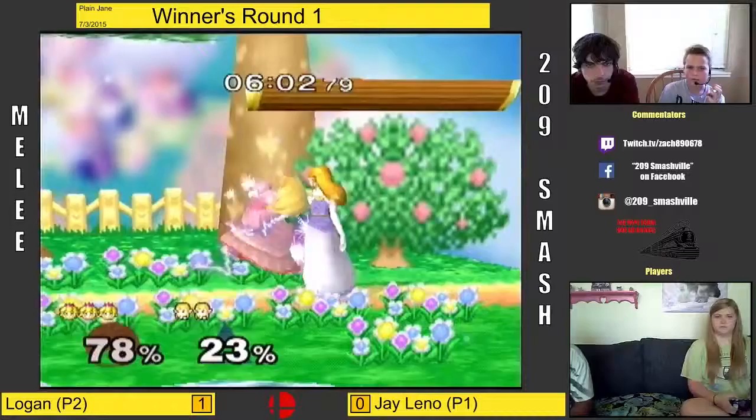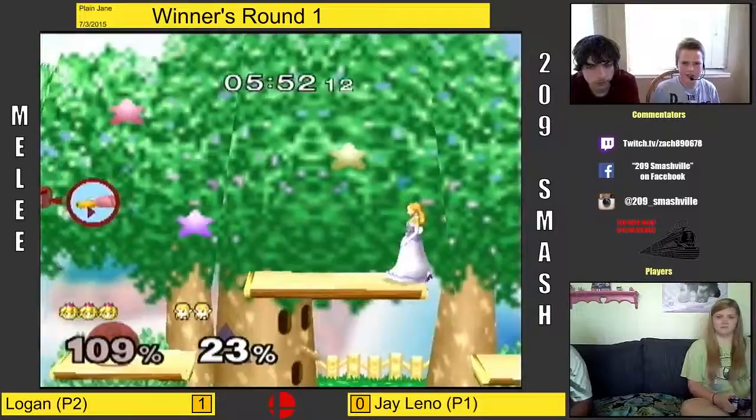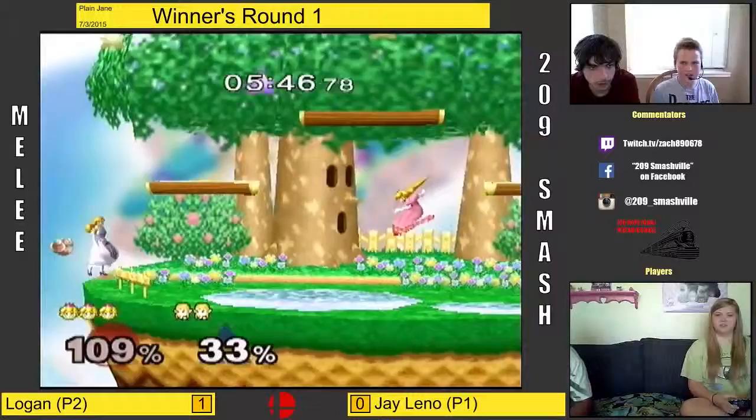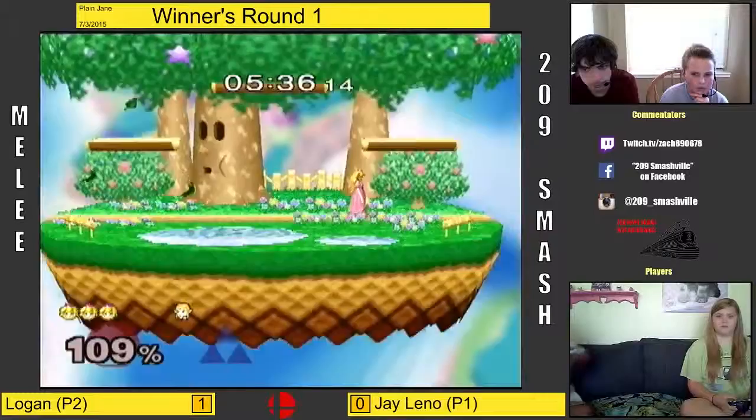There are characters — people who can actually do well with Zelda — but I think with Sheik you have to rely on her F-airs and back airs. Not down airs — back airs. Those are basically her only viable moves, really, along with her neutral B.